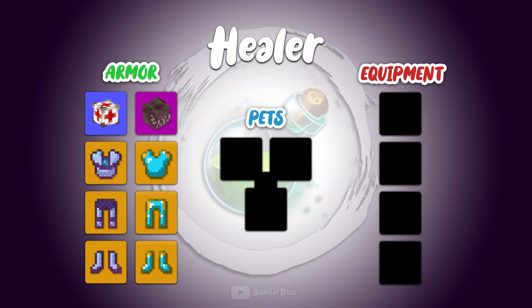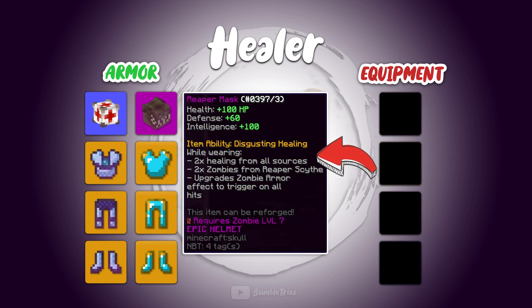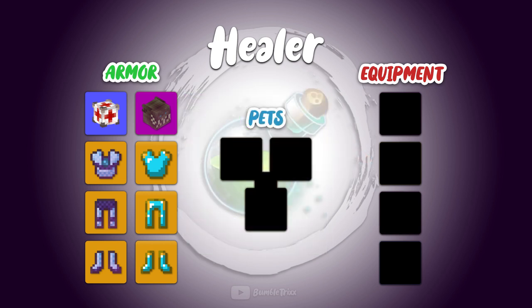And for the Reaper Mask set, that's pretty obvious. If you take a look at its effect, it basically doubles all the healing done by you, which is, for a healer, probably the biggest boost that you can get.